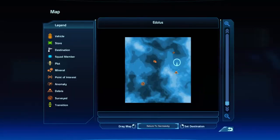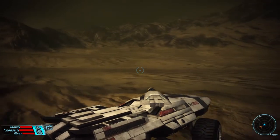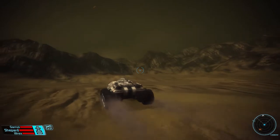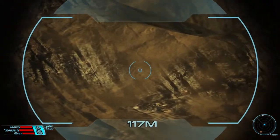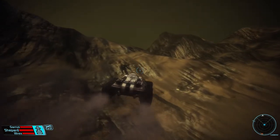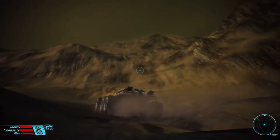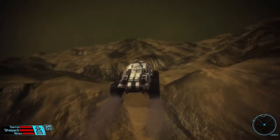Take a look at the map. So there are points of interest here that it'll show to us — I did not remember that. That is a relief because it would be quite a hassle to do a grid search every time we wanted to make sure we got everything on a given planet. That would get tedious pretty quick. Now that we know that, we can hop right between the different points of interest as quick as you like.